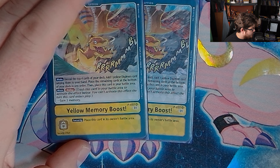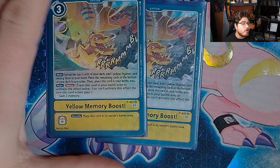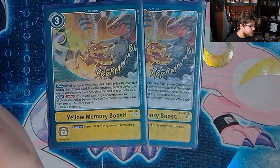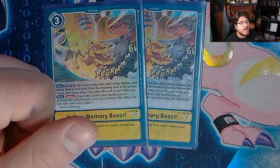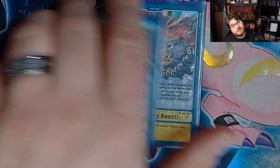We play two Yellow Mem Boost — pop it, drop it, polka-dot it. You're gonna search the top four cards of your deck, add a yellow Digimon among them, and then pop it later to extend your plays.